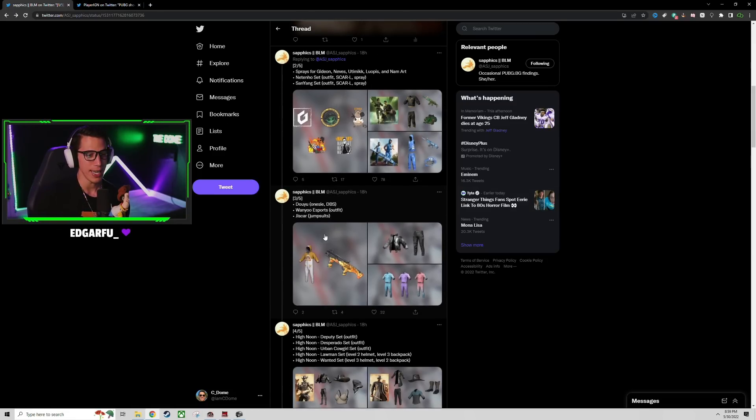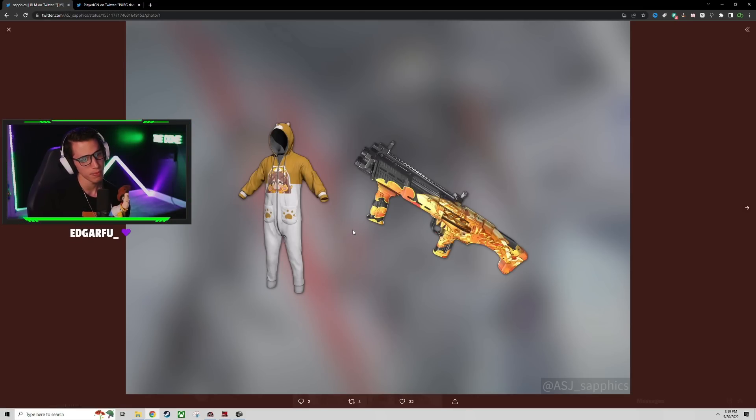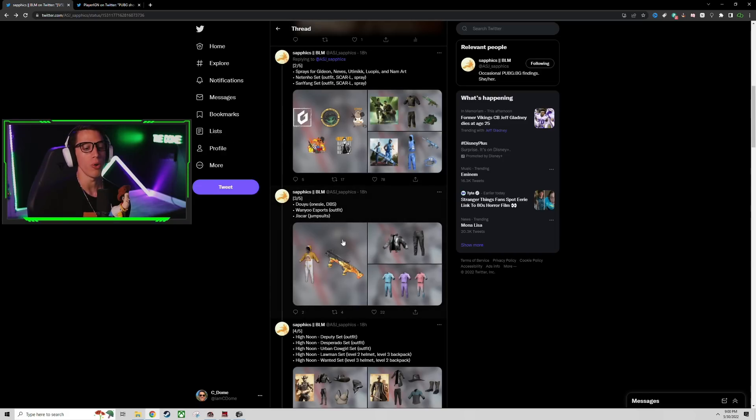A onesie outfit and a DBS skin - oh, that's a cool DBS though! It looks like flames coming out the back, or coming from the front to the back. Or maybe some kind of creature? It almost looks like scales. I'm not going to lie, I have no idea what I'm looking at but it looks cool - that is by far my favorite DBS skin to date, 100 percent. Would definitely pick that up.